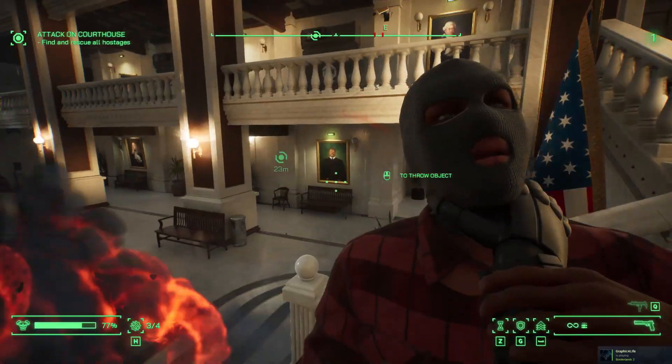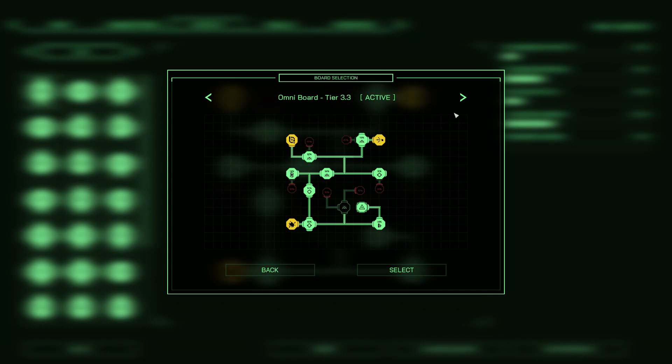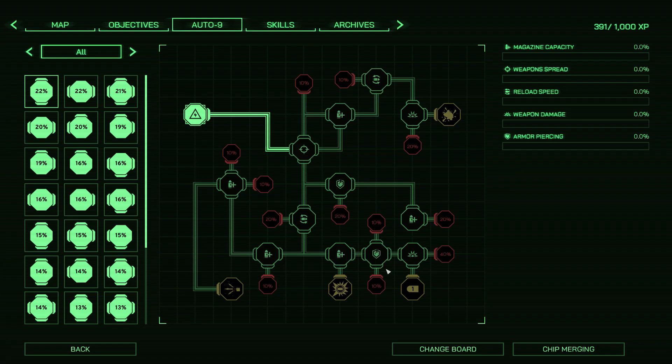There are PCB boards you can select to upgrade your pistol, and you dive into them like a circuit puzzle. If you've ever played a game with a circuit puzzle where you redirect circuits to get to the opposite side, it's basically that. There's a challenge because when upgrading you have to dodge debuffs, which appear on the board as red zones, so you have to direct the current to the upgrades while avoiding the red zones.